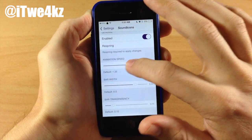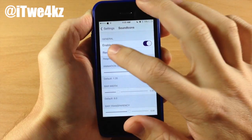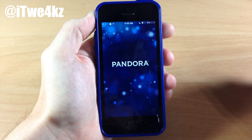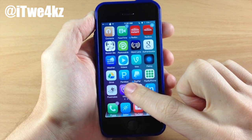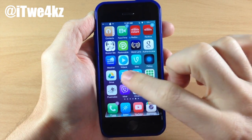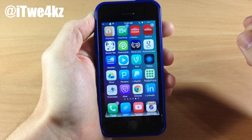I'll probably leave the colors as is — it's kind of a hassle to mess with them. But we'll change the animation speed to really fast, change the bar width to make it a little bit thinner, and for bar transparency we'll make it just a little more transparent. Let's go ahead and respring the device. Now that we've resprung, let's hop over to Pandora again and start playing some music. You can see how fast and how thin those bars are. You probably want to keep the animation speed a bit lower because it looked better before, and the bar width is probably a little too thin — I'd like it to go all the way across the application. You can tinker with this and even change the colors. Again, this is a free tweak you can download in Cydia.